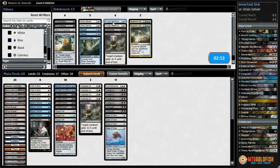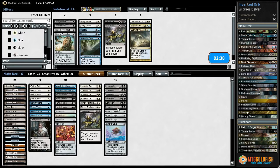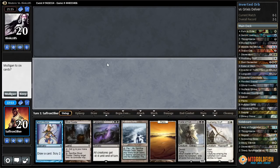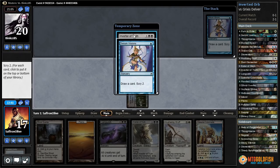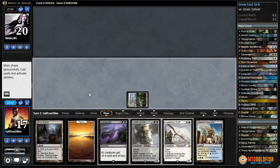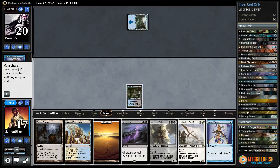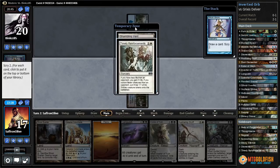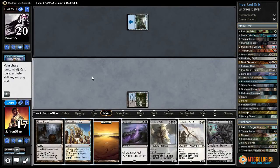I think we want Timelies here and go down the Dust Elemental and a Muddle. Try it like that. Our opponent drew pretty well and we lost when they mulled to five, which is pretty bad. Polluted Delta — I think we just get Watery Grave here. Serum Visions, Colonnade, Inverter of Truth — let's bottom the Inverter, top Serum Visions, pass the turn. They have a Delver — not a Delver. Let's Serum Visions again. Timely, Hunted Horror, Shambling Vent — let's top both. Colonnade, go. Another Serum Visions — let's just Shambling Vent.